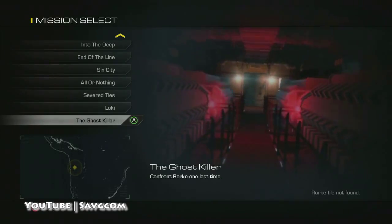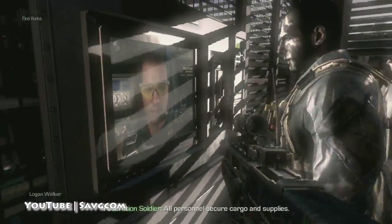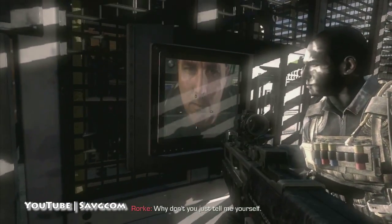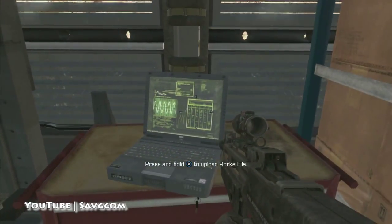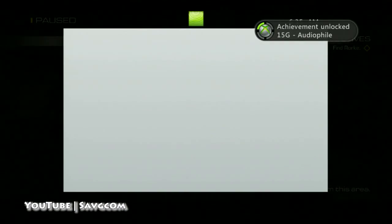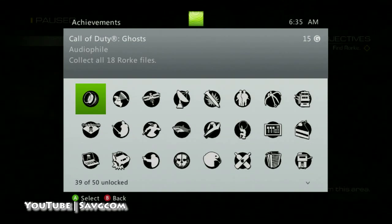And then the last one is in Ghost Killer, right after you're done with your first conversation here. Just go around the corner and boom, there you go. If you have any trouble with any of the achievements in the levels, I have them all completed in the guides. Check out our individual level guides and some of the harder achievements will be split out. Thanks, guys.